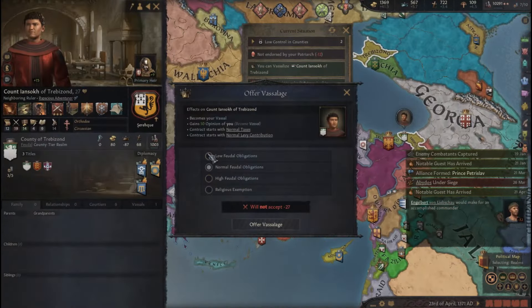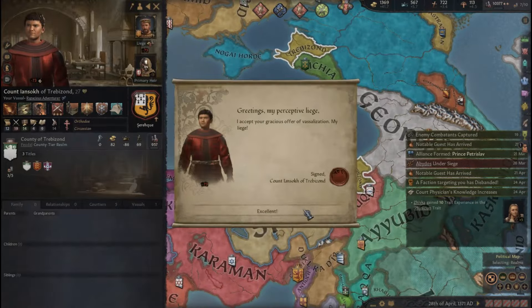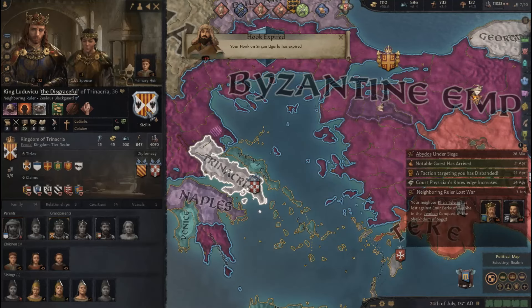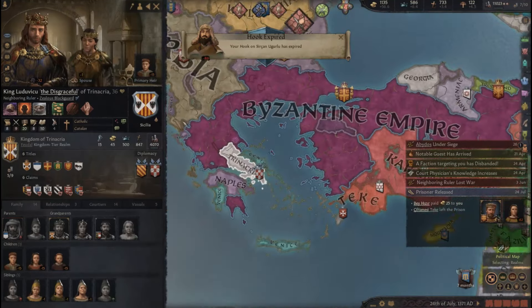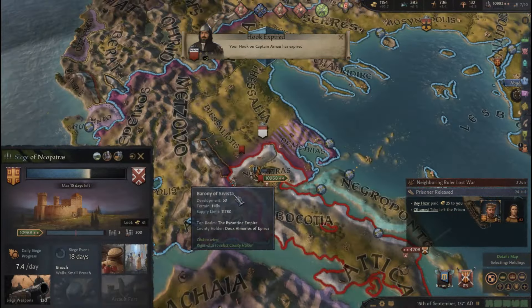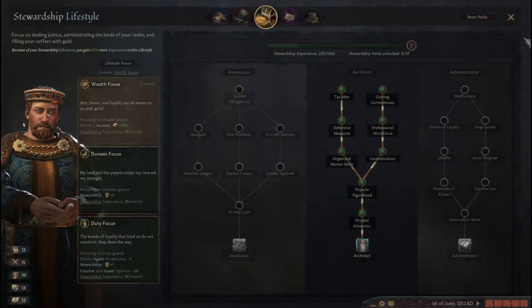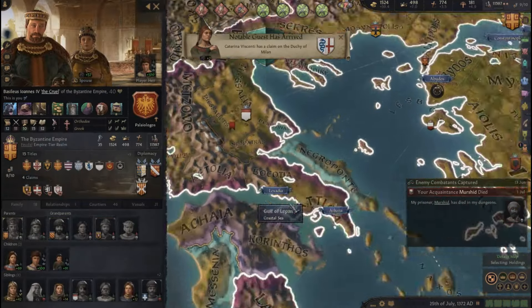I can also vassalize some guy here — sadly not the Kingdom of Trebizond, just Trebizond. And let's now pay a visit to Trinacria. I have 11,000 men. Yeah, I'm growing strong. We're fighting again and I've won. That's Trinacria dealt with.